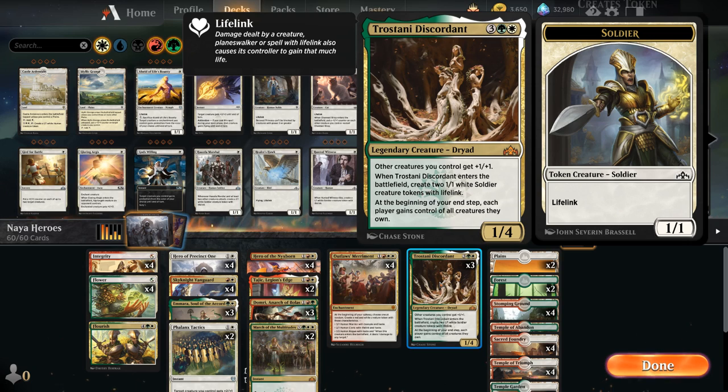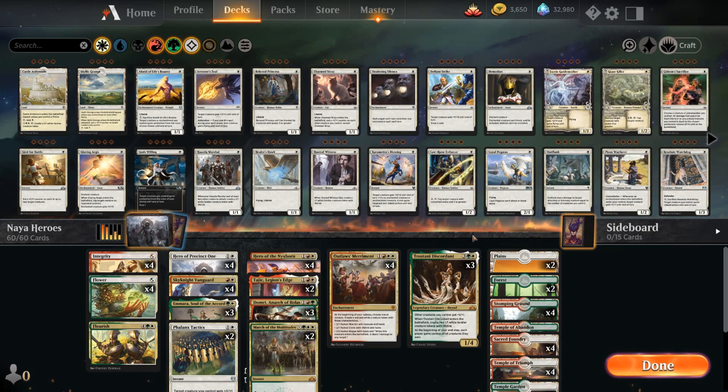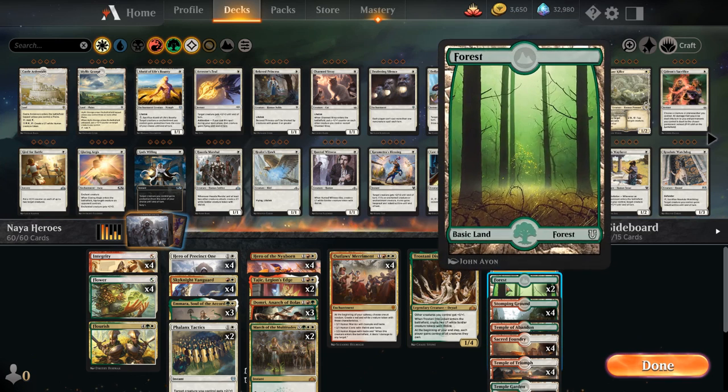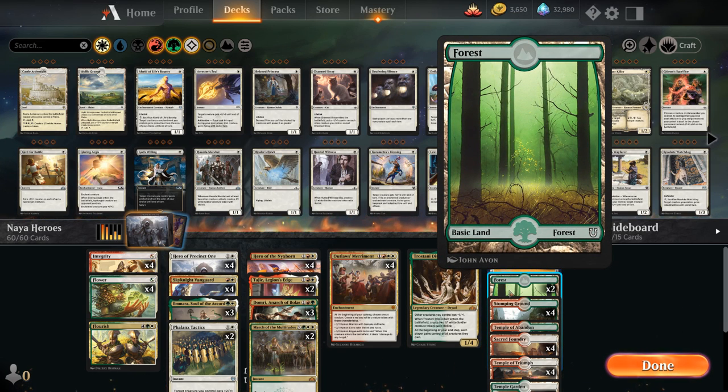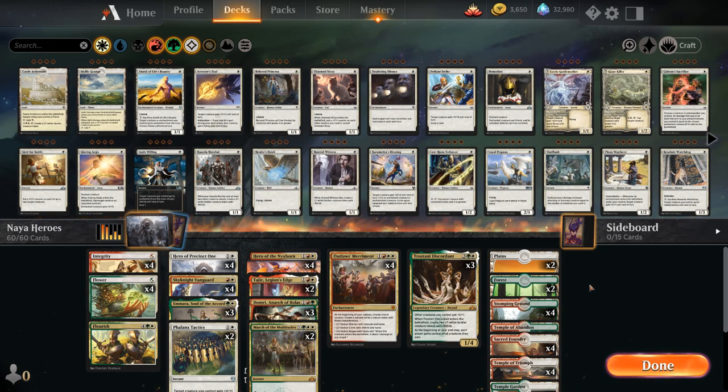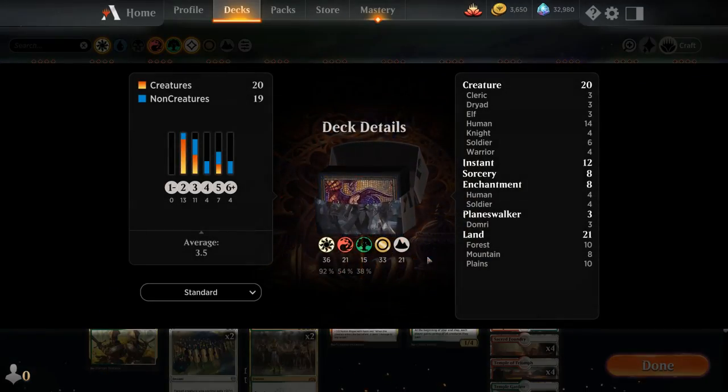Last but not least, we have three copies of Trostani Discordant — a 5-mana 1/4 legendary creature giving other creatures we control +1/+1. When Trostani enters the battlefield we also get two 1/1 white soldier tokens with lifelink, and it has a clause that can help if the opponent tries to steal our creatures. For the mana base we're only playing 21 lands, relying on Flower for an extra basic. We have two Plains and two Forests to search up, all 12 shock lands — Stomping Ground, Sacred Foundry, and Temple Garden — four copies of Temple of Triumph, and one Temple of Abandon.